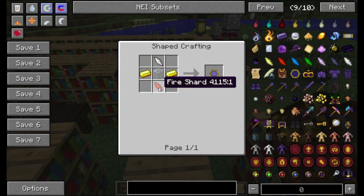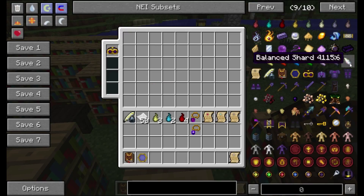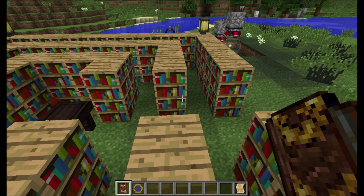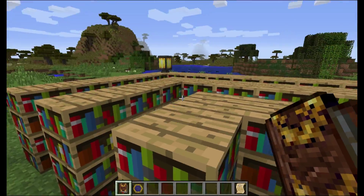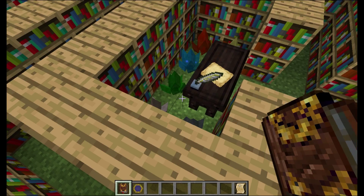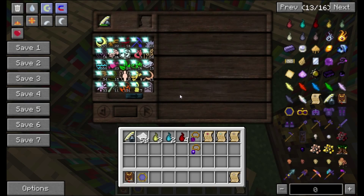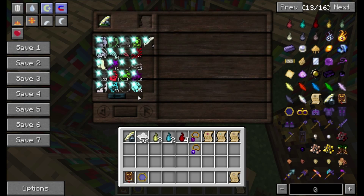What is a balanced shard? I wonder how you make that. Anyway, on to the research. I went ahead and did the bookcases all the way around it thing again, and it does in fact still work - it will slowly regenerate all of your aspects.